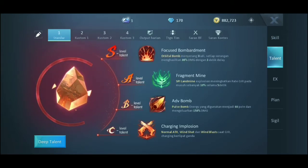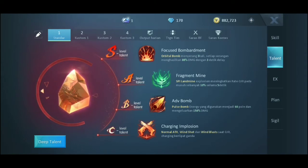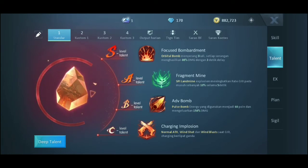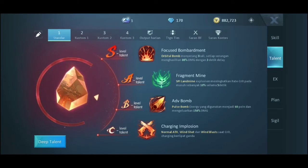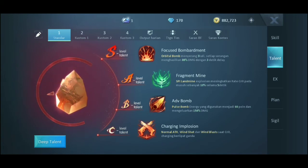Ini dia build yang pertama yang gue pake. Build ini ngandelin skill nomor 1, jadi kalian sering-sering aja spam skill nomor 1. Ini cocok buat yang suka main menghindar. Build ini mengandalkan skill nomor 1, jadi skill yang C itu gue pake Charging Implosion, supaya energinya cepet bertambah. Skill B menyebabkan skill 1 memakan 60 energi kehidupan, yang tadinya cuma 40, sekarang memakan 60 poin energi.